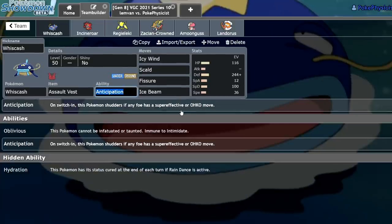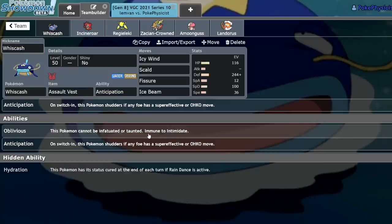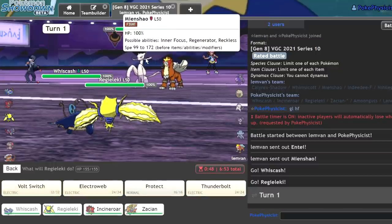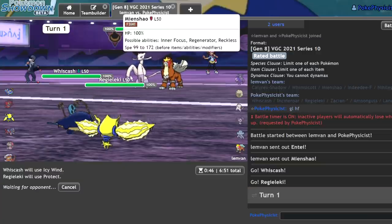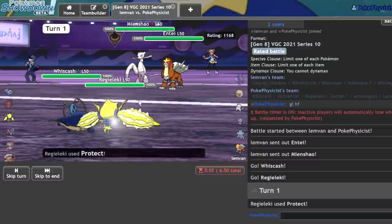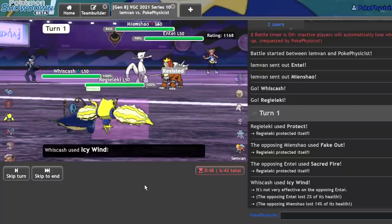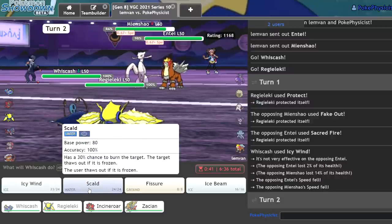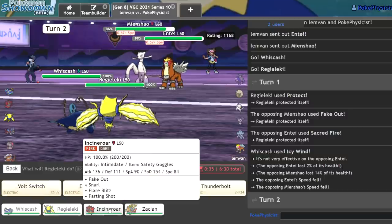Let me check something — Anticipation. Has that been activating? I haven't been paying attention. Obviously I don't want to use Oblivious because it's useless. I'm running all special moves and I'm running Assault Vest — I'm already pretty much taunted, so that's useless. I have good reason to believe they would fake out Regieleki here, so I'm going to Protect and Icy Wind. Then I should be able to Volt Switch on the Mienshao and go for a Scald on Entei for damage. As I get the Icy Wind off — I can Scald this Entei now. I could also Fissure, but it's just not worth it. Getting rid of Mienshao early would be a great KO. Skald into Volt Switch should do it, and then I can just get in my Incineroar.